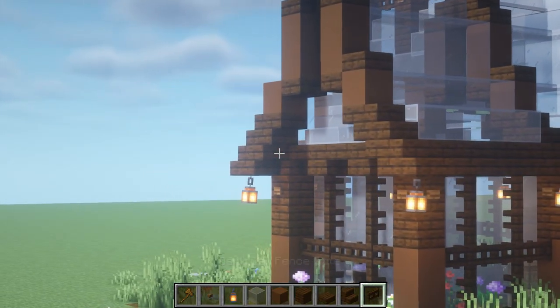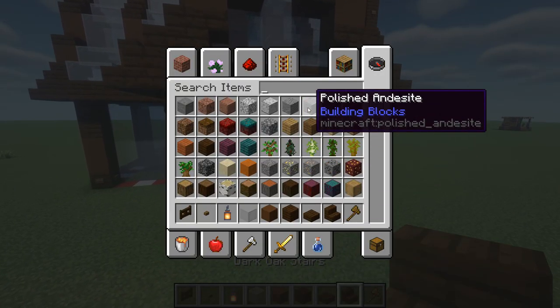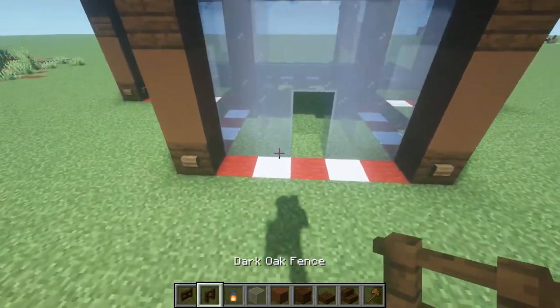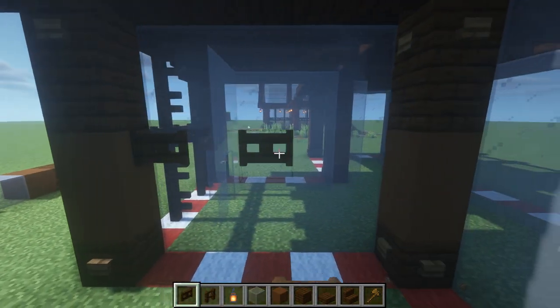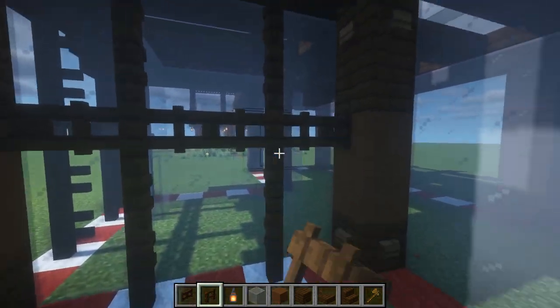The next part is pretty simple. You grab your fence — it's on the floor in front of me — and you're going to go and just fill in these. We're going to head down here like so, across here, and repeat this all the way around. It's tedious, but it's how the job is done.